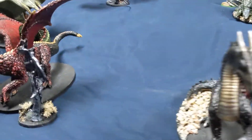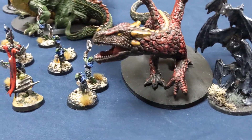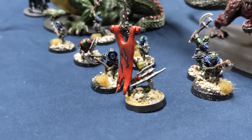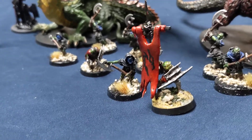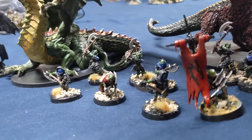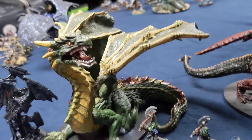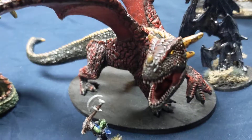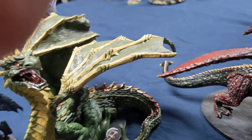Moving on to my bat swarms, my two dragon proxies, my goblin captain conversions, and my prowlers. I did this conversion of a goblin captain holding a banner before I found out that goblins don't have banners, but instead have a war drum, which I also have — just unpainted. The green and gold dragon I typically use as a fly-and-tough-hide dragon, while the red one is usually my fire breather. I'm redoing their bases because the ones I had before weren't the proper size.